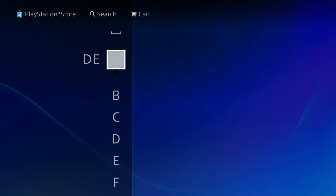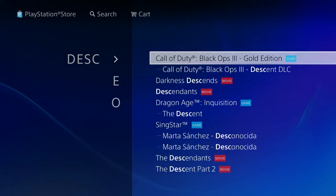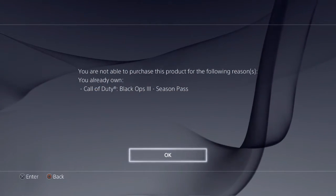But if I went to the search, you just want to type in Descent — just give me a second, it does take a little while to load. Okay, it's come up, but as you can see it says 'tell me more' — that's because I've got the season pass.